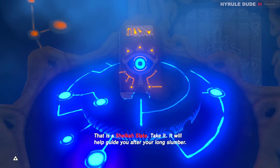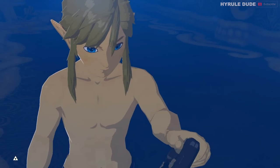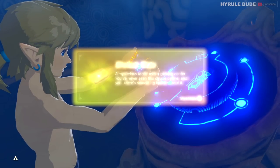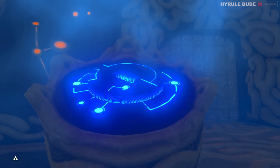So this is a device that you're going to be using a lot in the game. It will allow you to check the map, you can see all of the things you have in your inventory, and you can also check the status of any quests that you're currently doing in the game. It's a really useful tool and you'll be using it throughout the entire game — it's called the Sheikah Slate.